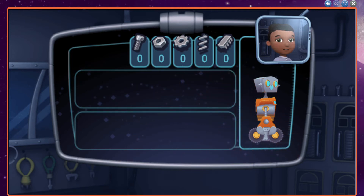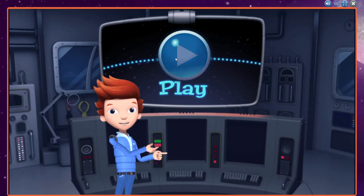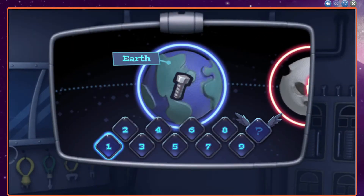Different terrains will need different robot parts. Come back later to build a new part, or paint those parts different colors. Let's go to Mission Control. Tap Play to start a mission. These are the planets and moons. Our robot will roll, bounce, and rocket through all the way to Bortron 7. Let's hop into our first mission here.